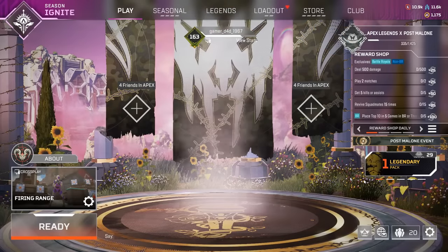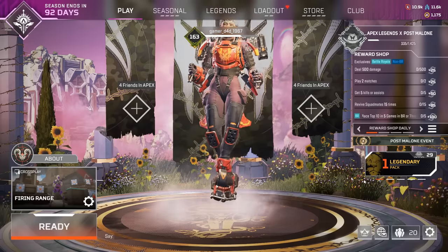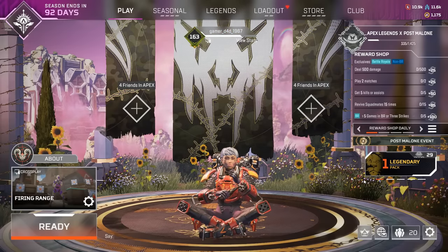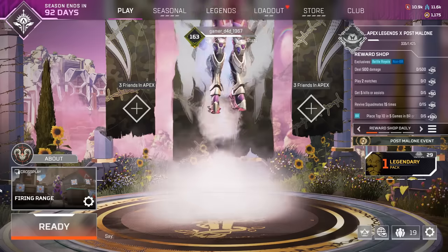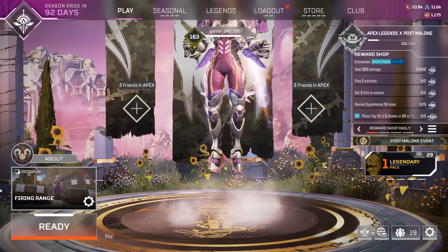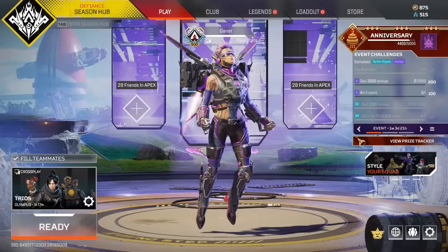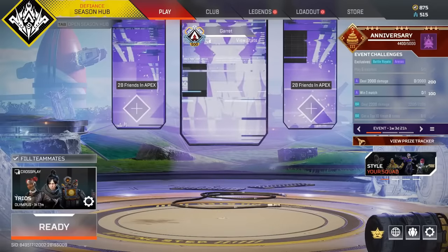One cool skin feature is that with select Valk skins, she can actually take the helmet off in lobby idle animations. She can do this with her Birthright skin, her Season 10 Battle Pass skin, and her Anniversary skin. All of these give the skins a new look by showing them without the faceplate or helmet, which is pretty cool.